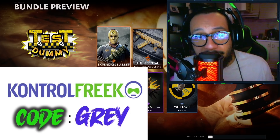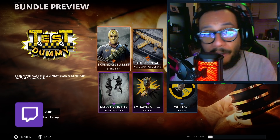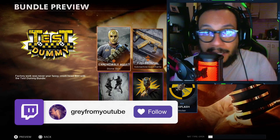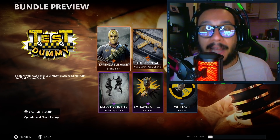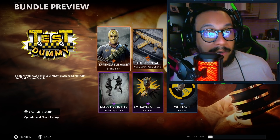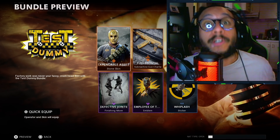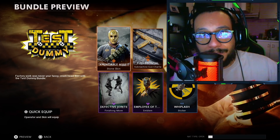Make sure if you're ever interested in any Control Freak products, you can use code GRAY for 10% off your purchase. Also give us a follow over on our Twitch channel — I'll probably be live later tonight around 7pm Eastern Standard Time if you want to stop by and say hello. Links to everything in the description. Alright, I'm gonna call it there guys — thank you so much for watching. Until the next one, my name is Gray — peace!